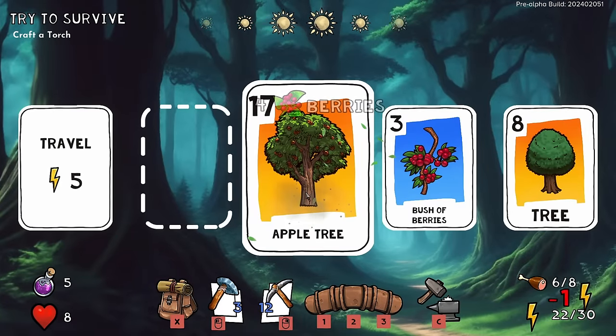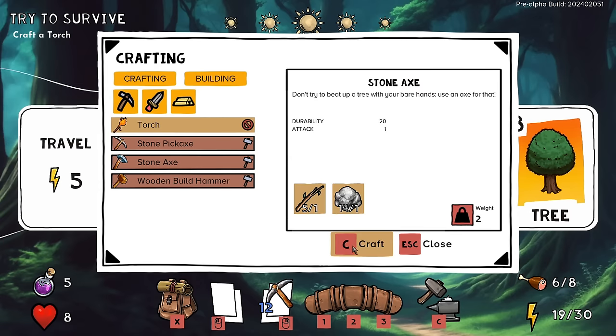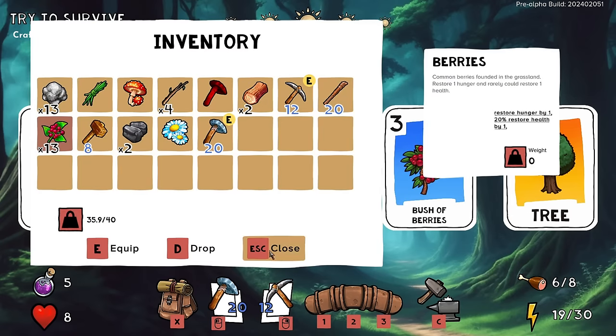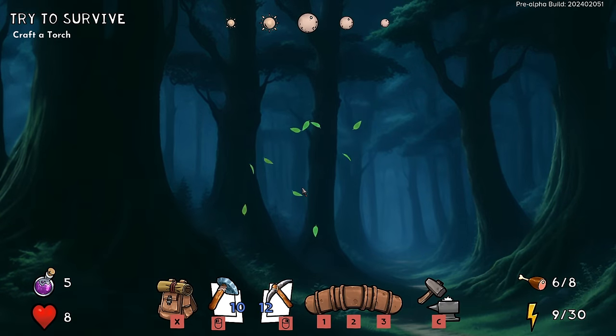It's a hefty apple tree! I'm also about to lose my axe, but I can just craft another one — stone axe. I'll put that in my inventory and do a little smacking on this tree. It's nighttime — oh frick.